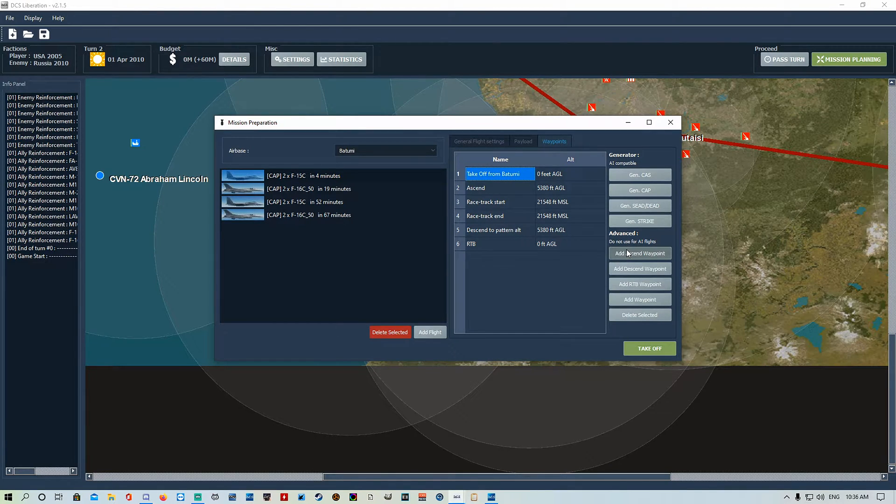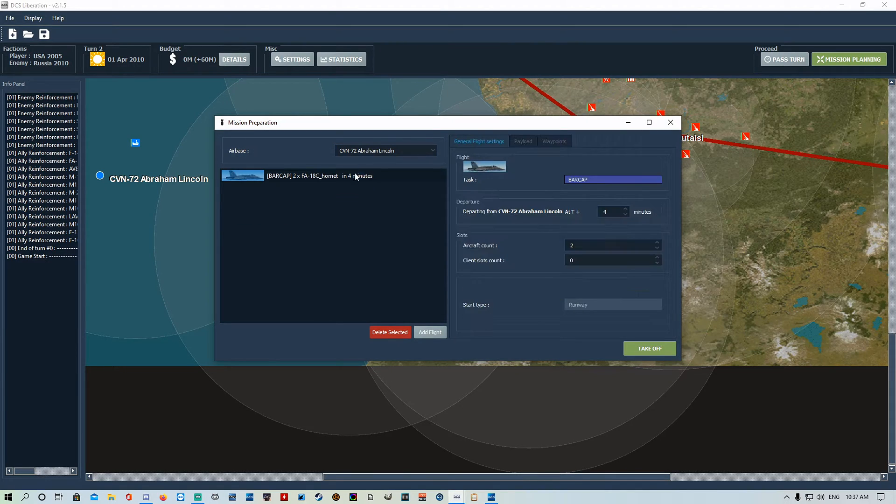If you want to make waypoints for yourself or your buddies - just a single target - you can do that manually. But don't do that for AI aircraft, otherwise they won't work properly. So we're going to go to the carrier and set up a new flight.